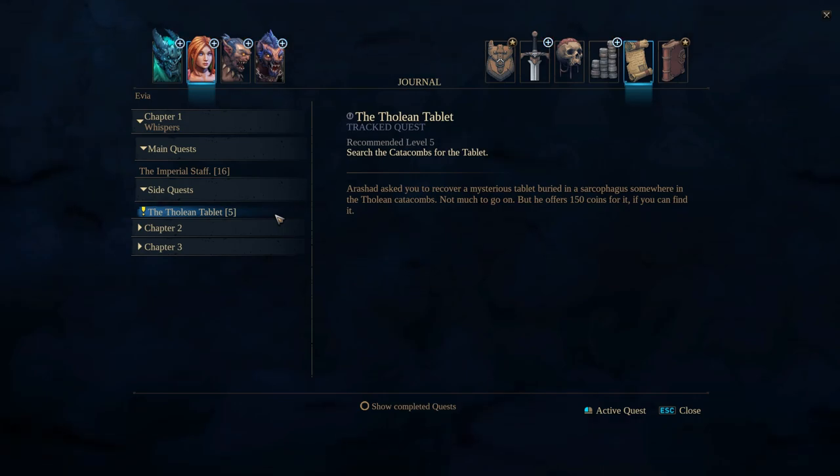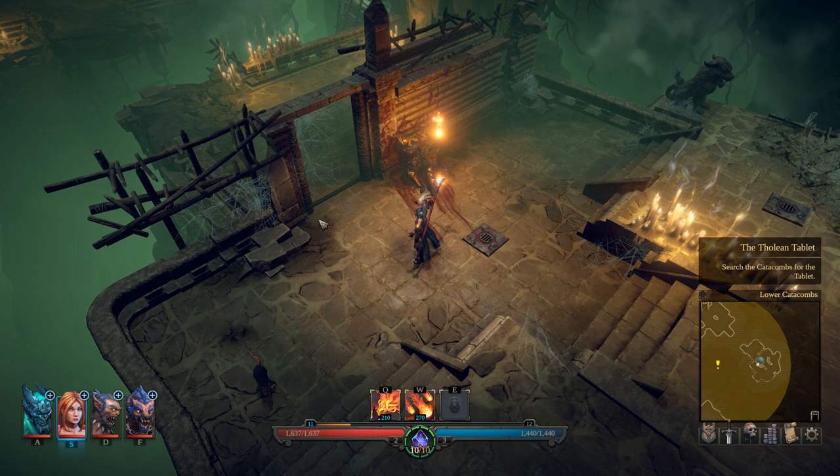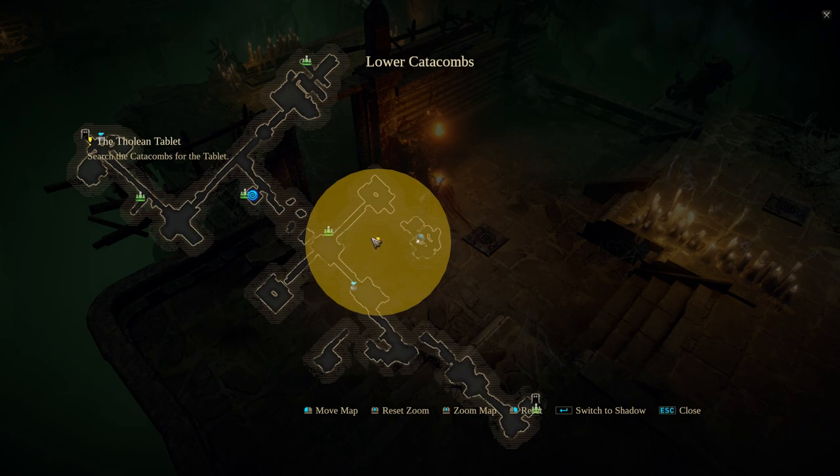Hey, what's up everybody? We are back today with a quick walkthrough of the Chapter 1 side quest known as the Tholian Tablet. We've already picked it up — you pick it up from Arishad. I'm going to assume you've already picked it up, otherwise you probably wouldn't be watching this video. I'm also going to assume that you can follow exclamation points that eventually lead you down to the lower catacombs where this quest starts.